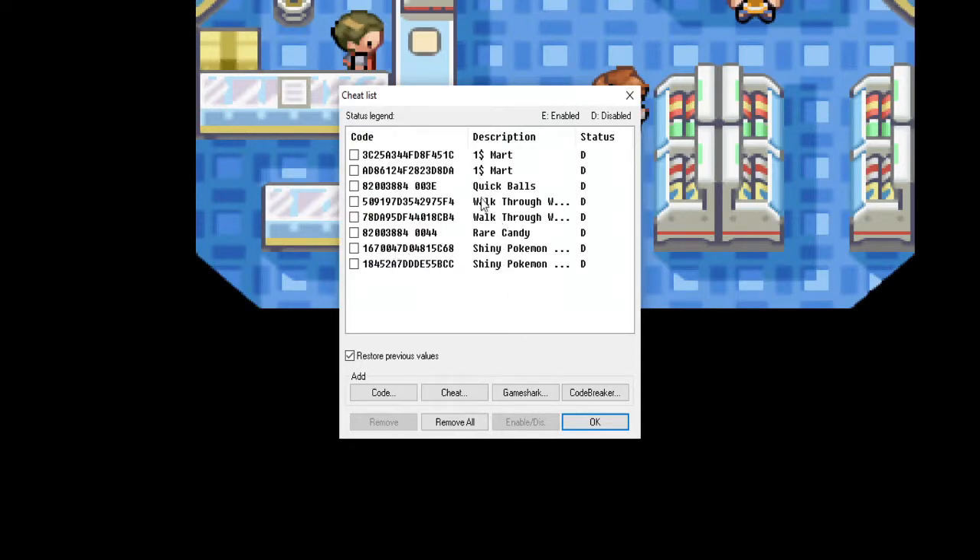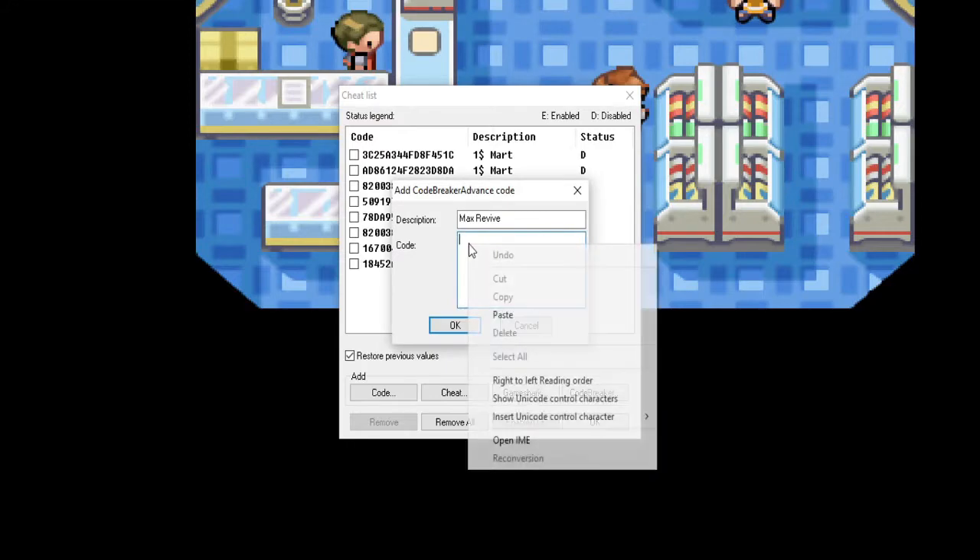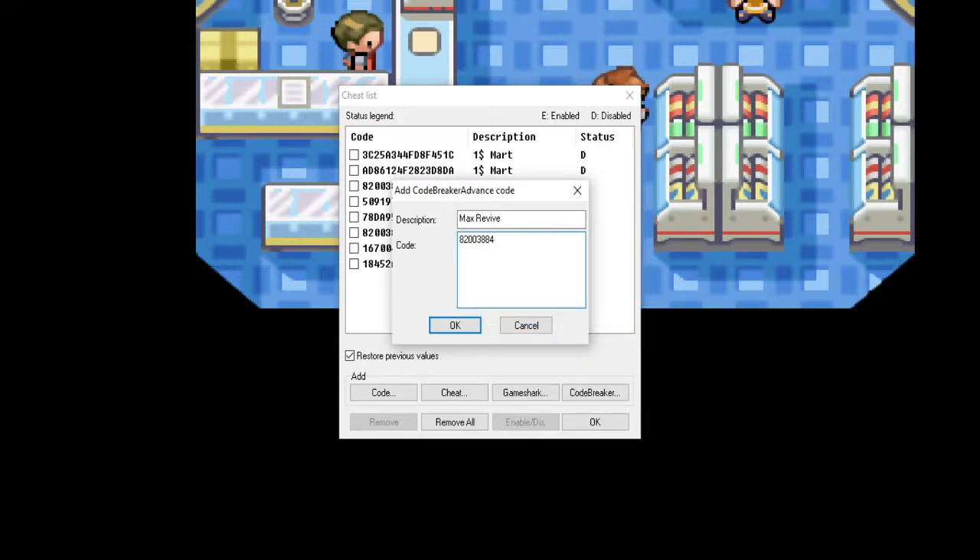Right here we've already got some cheats in here. I'm going to put another cheat in here just to show you guys how it works. Let's put in max revives just to do it. Go to Code Breaker, put in max revive, go to code description, put the code in right here and paste — and then the last four digits. All of this will be linked in the description down below like last time.